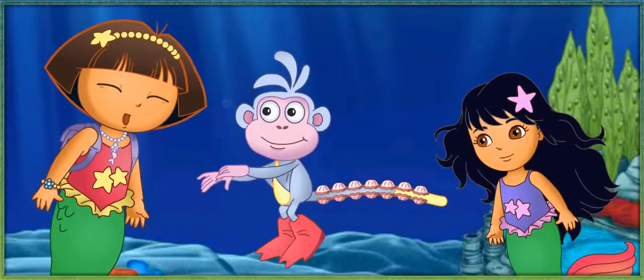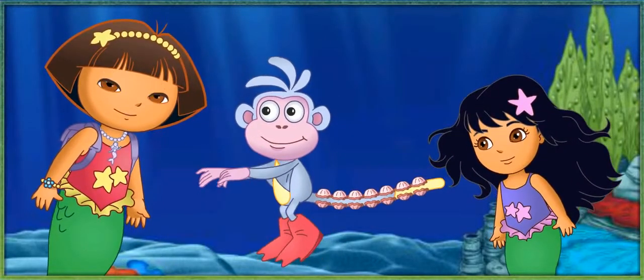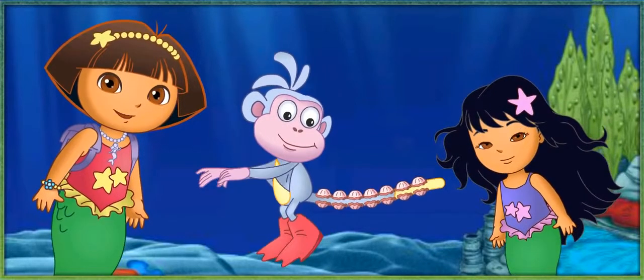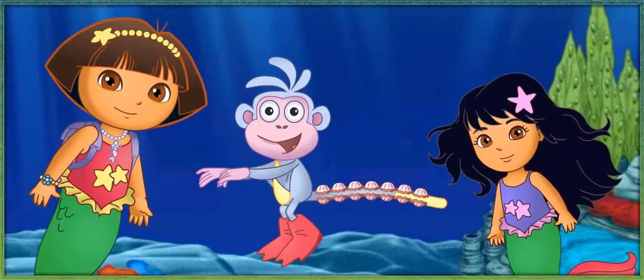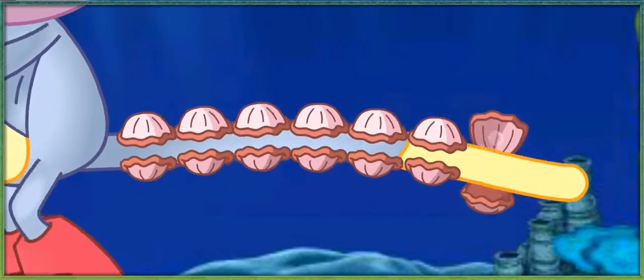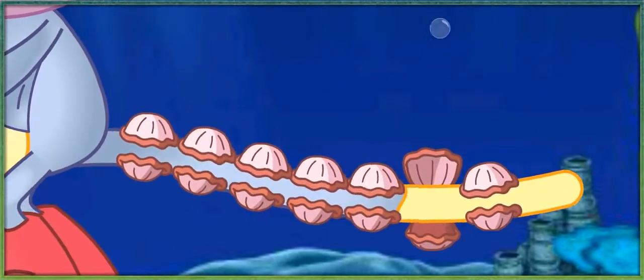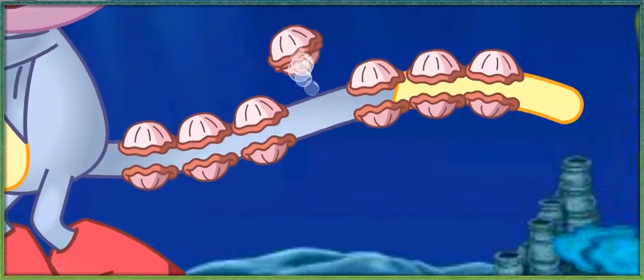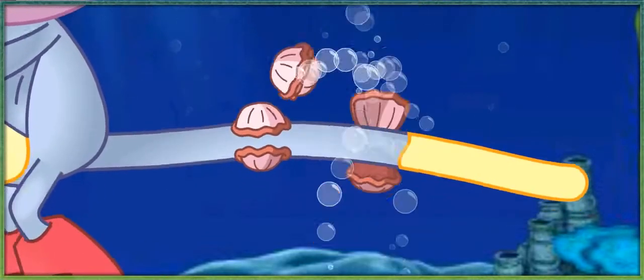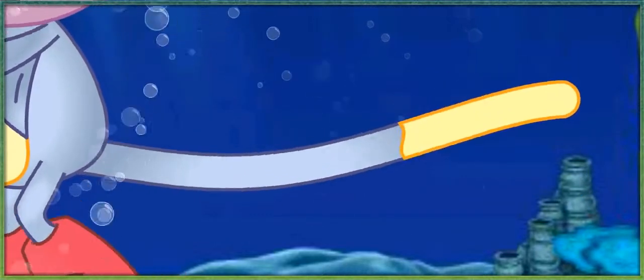But before we can go through the ocean rocks we have to help Boots — hehehehe! Those snappy clams are tickling his tail! To help get the snappy clams off Boots's tail, click on the clams when they're open! But you have to be quick! Ready? Woohoo! Got it! Woohoo! Got it! You did it — you clicked on all the snappy clams!